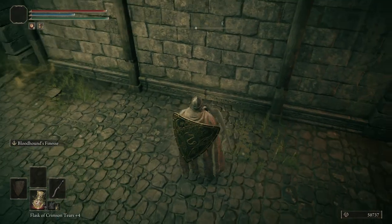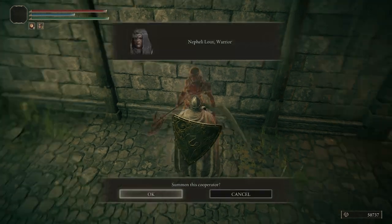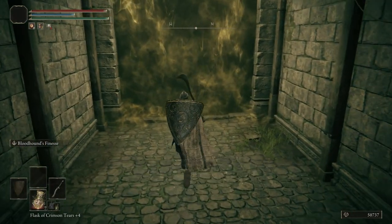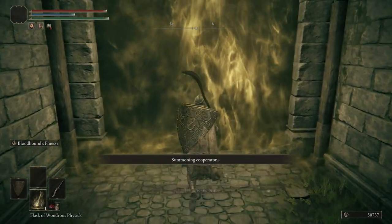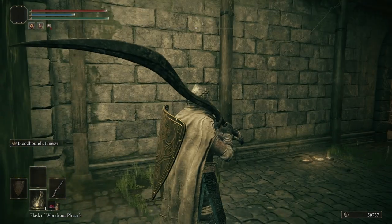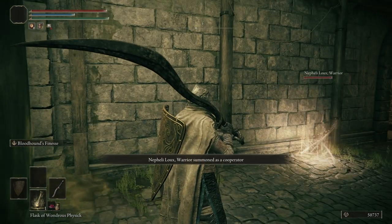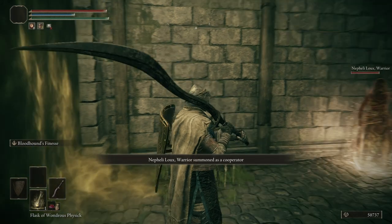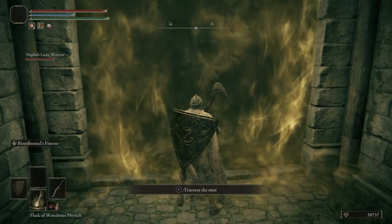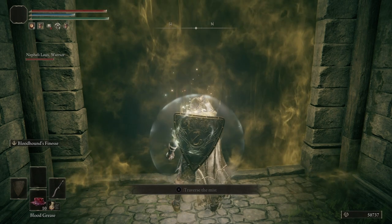Right here we can see Nepheli Loux's summoning sign — let's summon her in. Once she summons in, I'm going to put on my Wondrous Flask of Physic, buff my weapon with some Blood Grease, switch over to Banished Knight Engvil, and see everybody after the cutscene.